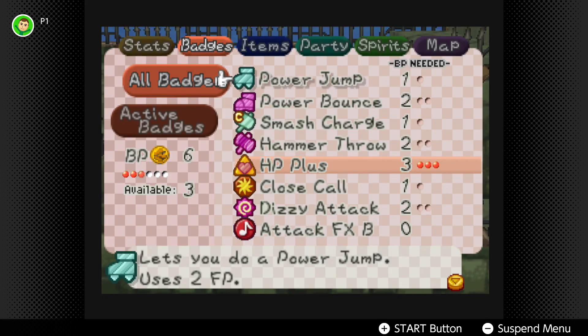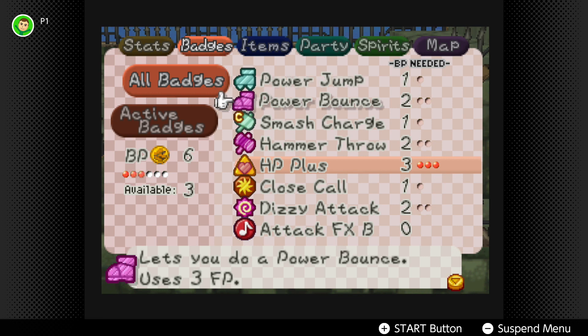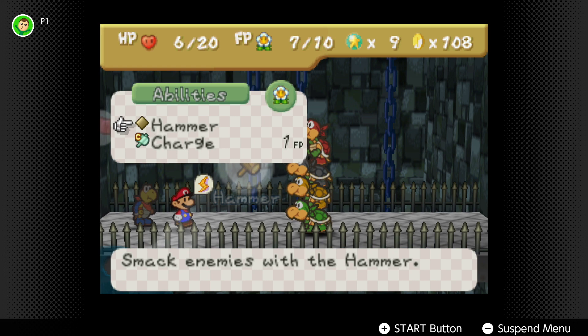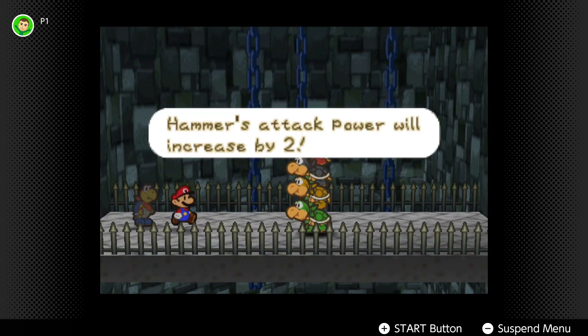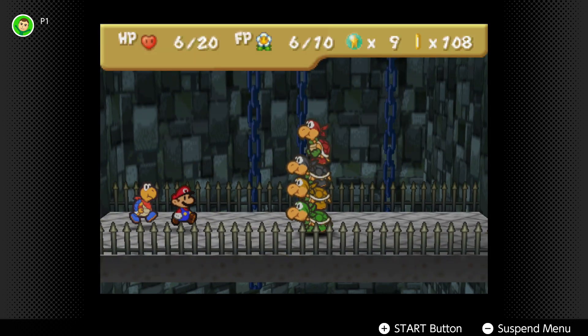There's also the badge system, which has you select a limited number of badges to grant you special abilities or boosted attack points with a specific attack. It's another part of engaging strategy as you're deciding which badges to activate as you enter a new area and encounter new enemies. It's one of many things throughout the world of Paper Mario that makes your brain work.